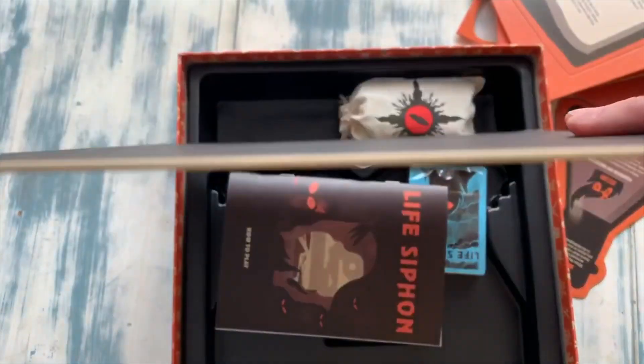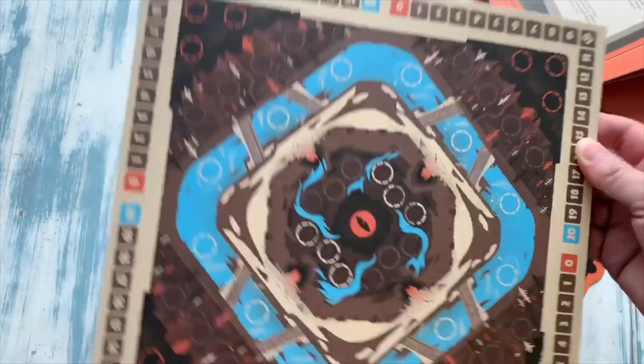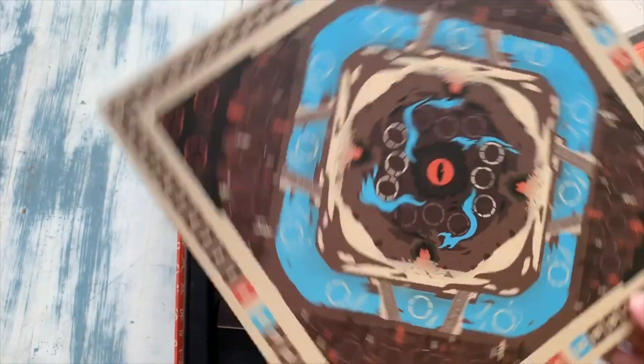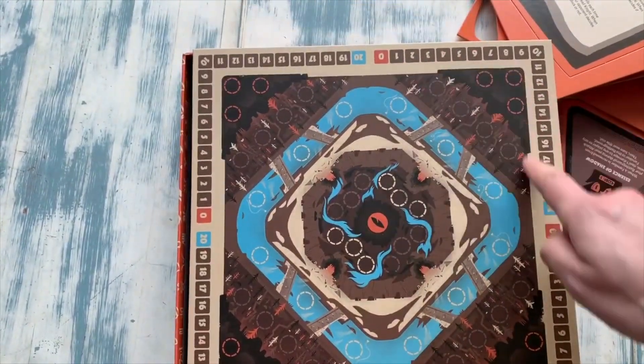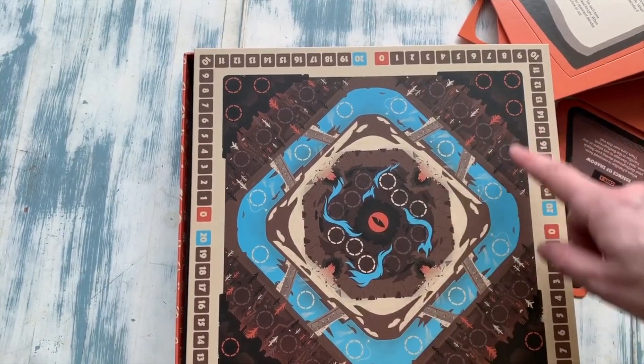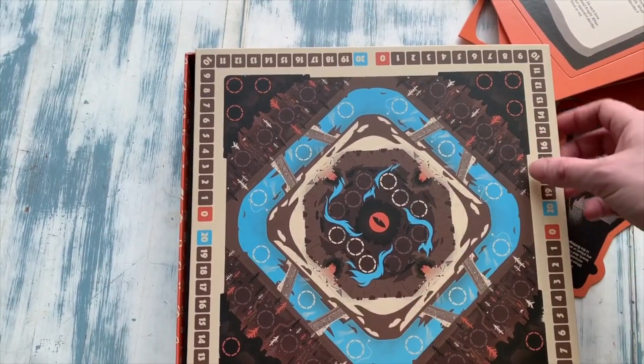Well anyway, this board does not come on a muslin or any other kind of material other than cardboard, but the artwork is really nice. The player's life track runs around the outside, and this is where you're going to be putting all your minions to fight the other players.